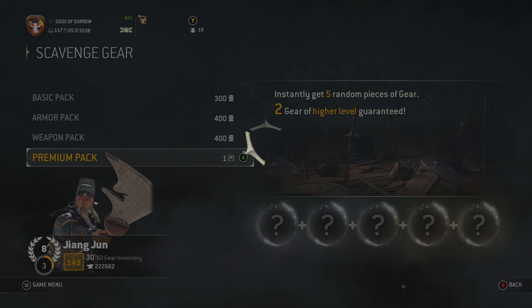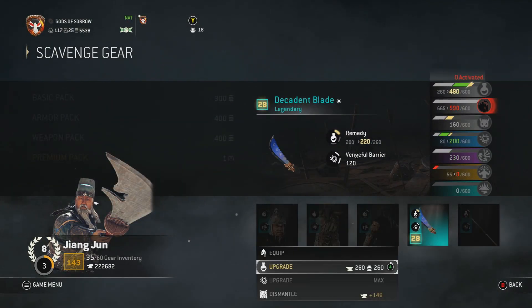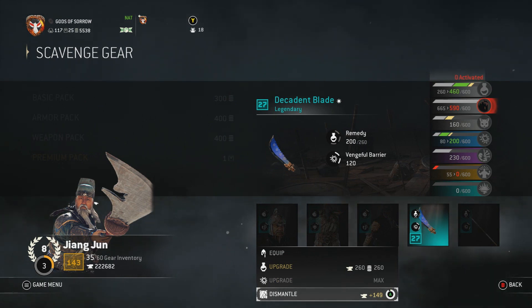We're only two crates in and I'm already worried my inventory is gonna get full. I already have this and it has better stats, so we're gonna get rid of that.